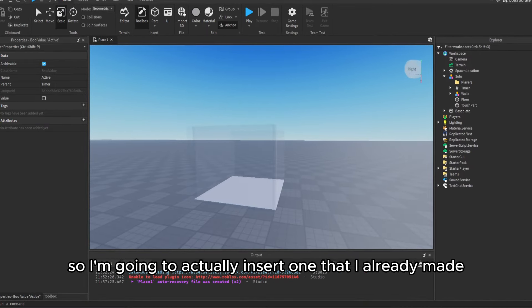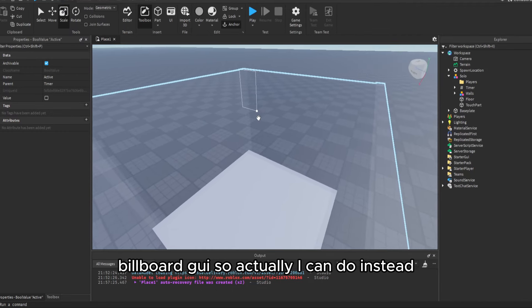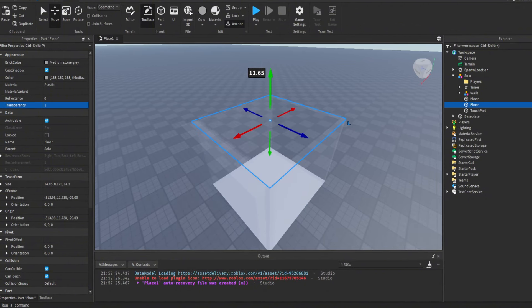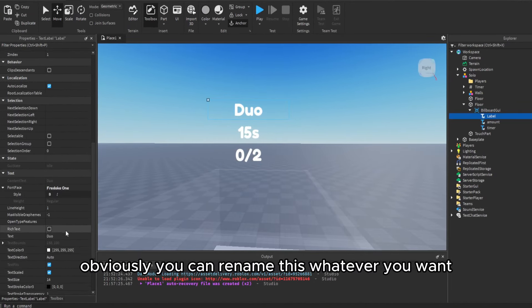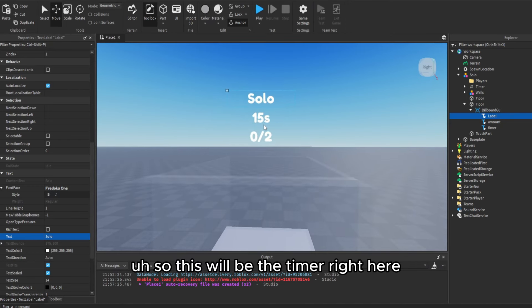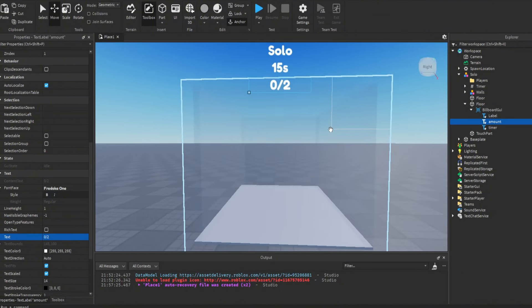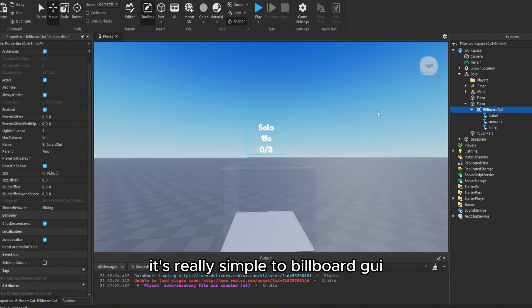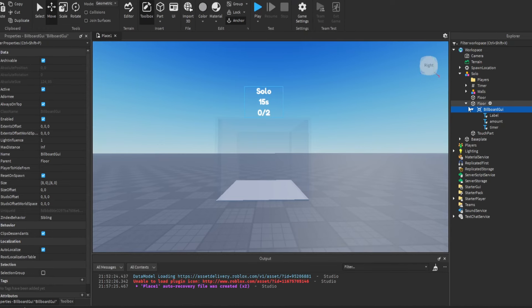I'll insert a billboard GUI I already made — it's pretty simple. It goes on the ceiling part and shows a timer label and the amount of players. I'll leave this in the description if you need it. So now we have pretty much everything set up and we can get started on the script.